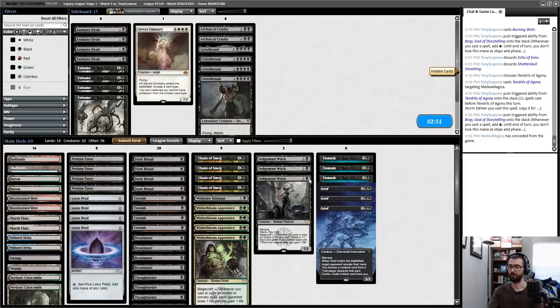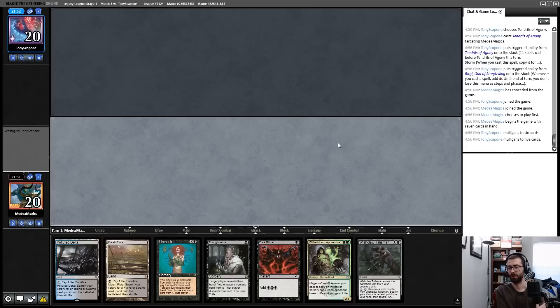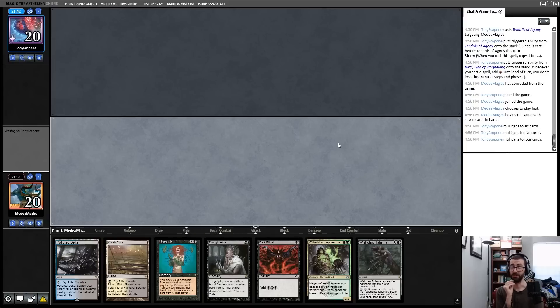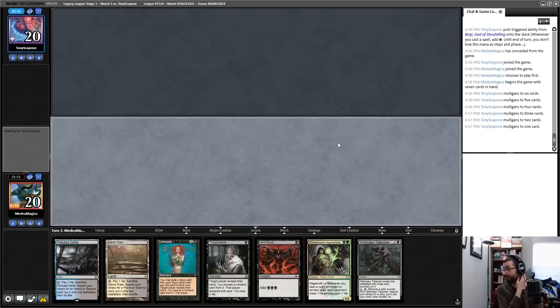My opponent mulligans down to four, presumably to a Leyline on the draw. Going to three, two, one — okay. I fetch a Bayou and Thoughtseize my opponent — about half the time I expect it to be Lion's Eye Diamond as the singular card they keep. Yep, just a land.